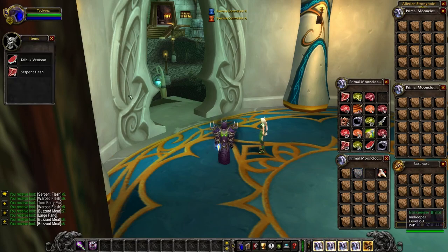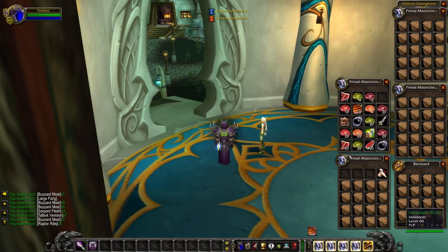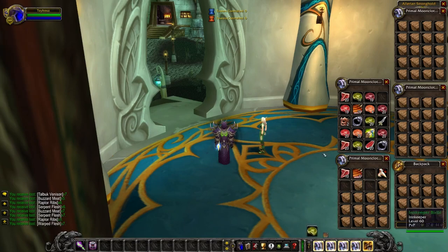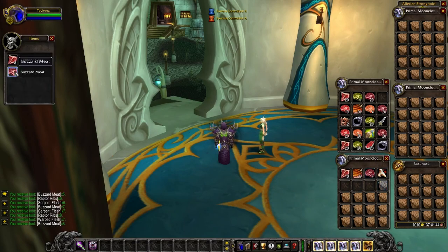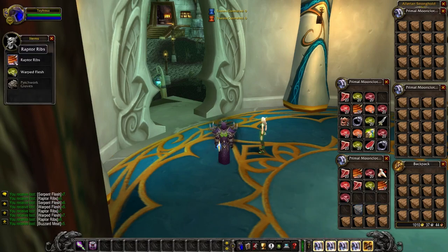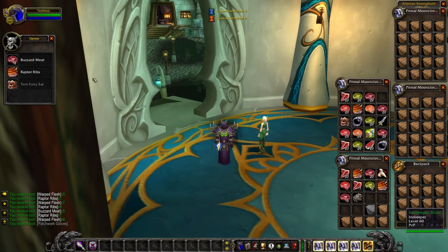Buzzard meat, which is used for Kibler's Bits — we haven't gotten any other recipes yet. We're looking for Delicious Chocolate Cake and Storm Chops. What's nice about these daily quests is that you actually need some of these meats to complete the quest, so once you get a crate of meat, cook it and get ready to turn in the next daily quest with that meat.